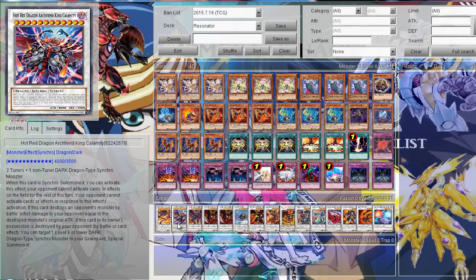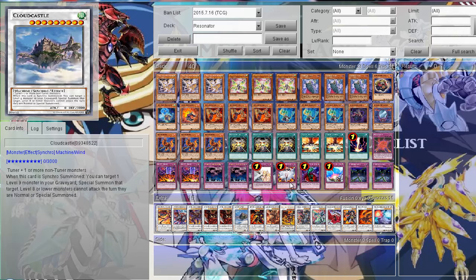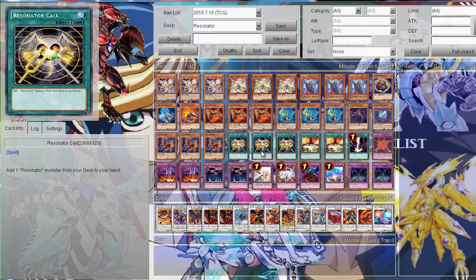So that was my Resonator online deck profile, of course focused around Red Dragon Archfiend and all its different upgrades and forms. It's definitely a very fun deck to play, but it's probably not going to be anything really competitive because it has a hard time maintaining card advantage, it's very vulnerable to backrow, and it's not the most consistent deck. The only search you really have is Resonator Call, and that might not be enough.